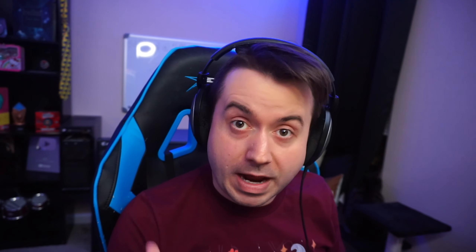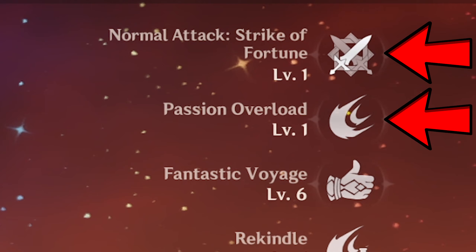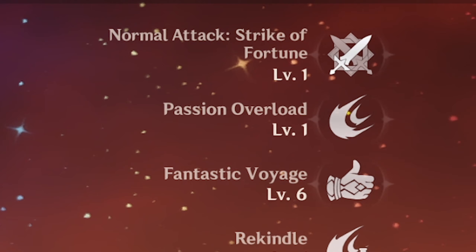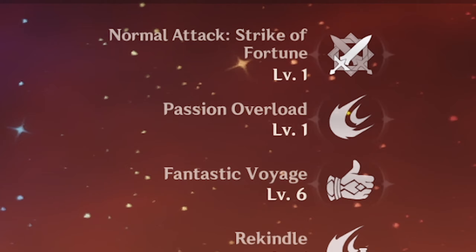As you're leveling up a character, you'll be able to level their talents: their auto attack, elemental skill, and burst. As a general rule, if you're just popping onto a character to hit their E and Q — their elemental skill and elemental burst — just level up those. But if you see yourself auto-attacking on a character a lot, level up the attack too.